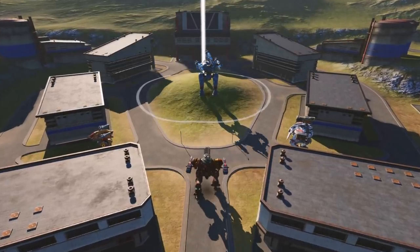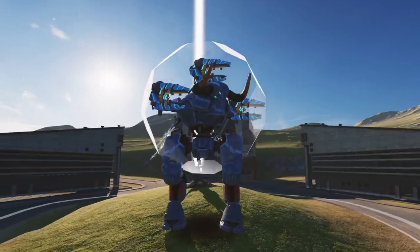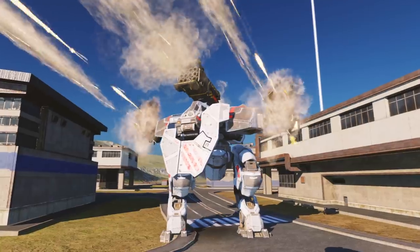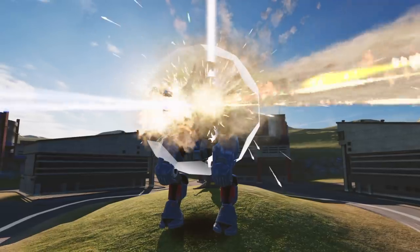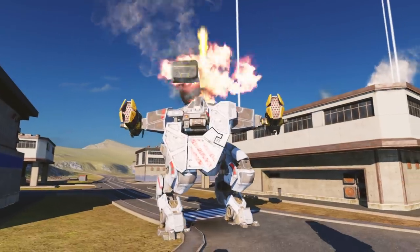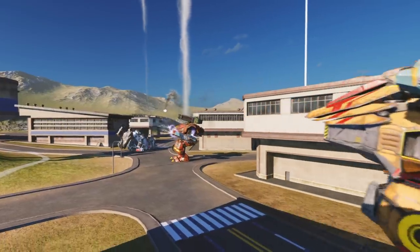If your attack fails and you end up surrounded, Minos is ready to give you a second chance. It can activate a reflector shield like those installed on Hawks. Reflector redirects a portion of the incoming damage back at the attacker, which usually makes you a less wanted target.